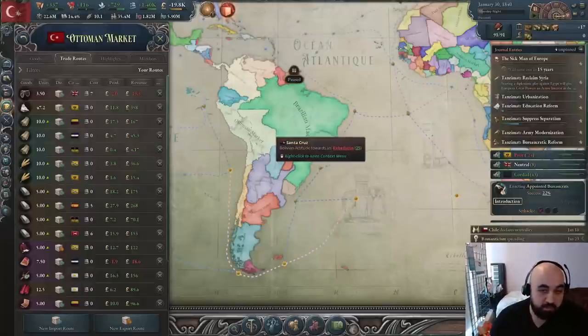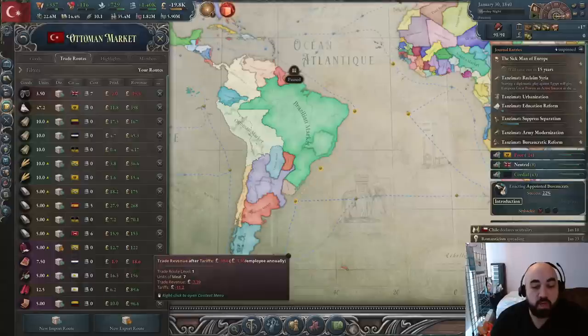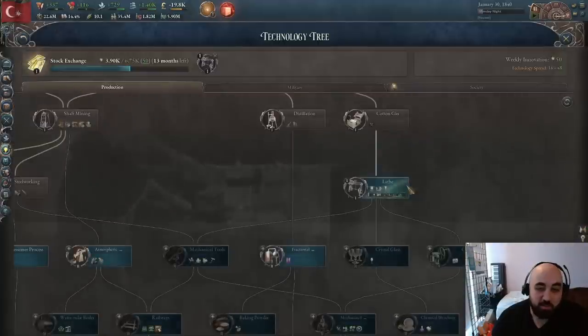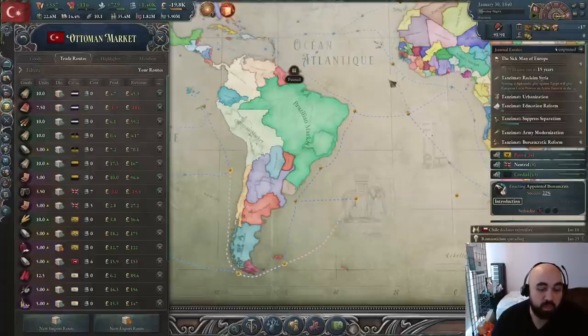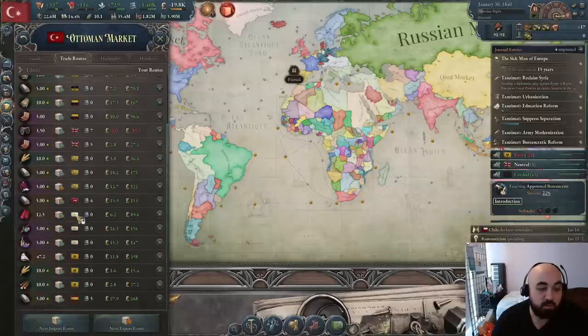We've also taken this moment to use a bunch of our excess bureaucracy to put in trade routes, specifically importing all agrarian goods and exporting a few capitalist goods. We don't yet have lathes so our buildings aren't very efficient. A lot of our trade routes are aimed at decreasing the auto queue from building aristocratic-owned buildings. We're trying to increase trade volume with Argentina and Persia as potential customs union candidates, and also with Austria as a strategic partner while not getting kneecapped by Russia.